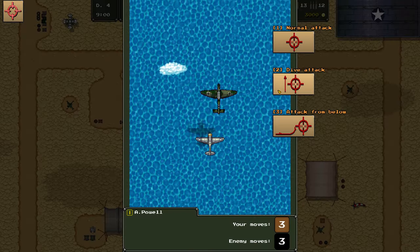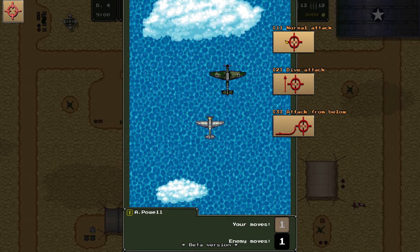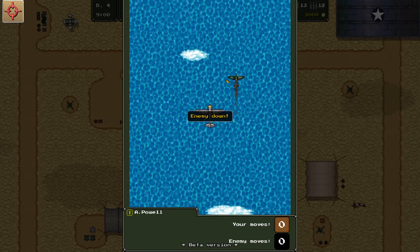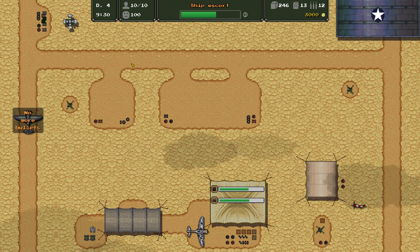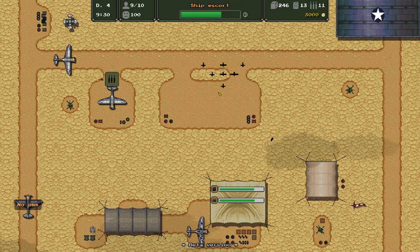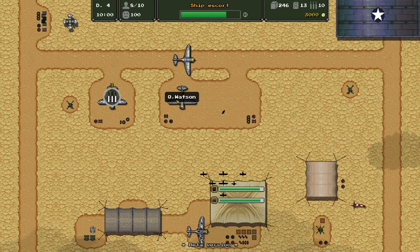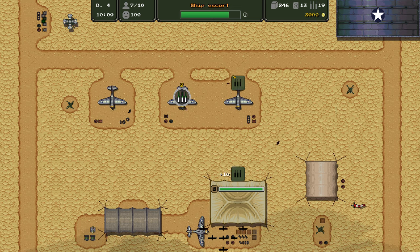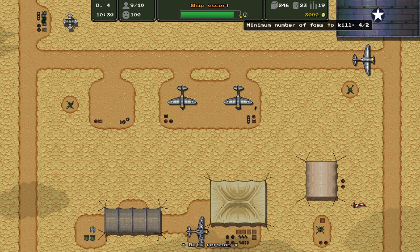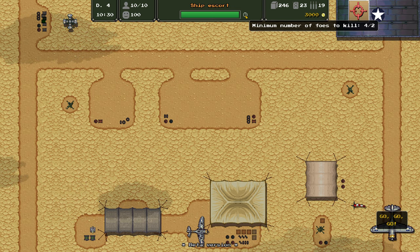I think I've got a good strategy to consistently get kills, at least on these big bomber type aircraft: we just move up, move up, move up, and then let the enemy do their thing. Then we have our two moves and come in at the last moment and get the kill. I feel like I'm seeing a pattern where it probably shouldn't be that easy. Two planes out of ammo — excellent, that's fantastic. Three planes that don't have any ammo. We've got four kills; we might get one more. I don't know if rewards scale with how many enemies you actually kill.